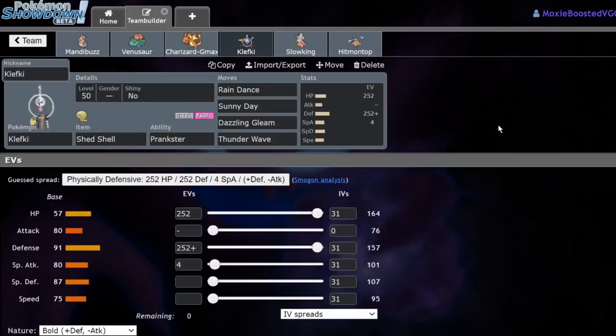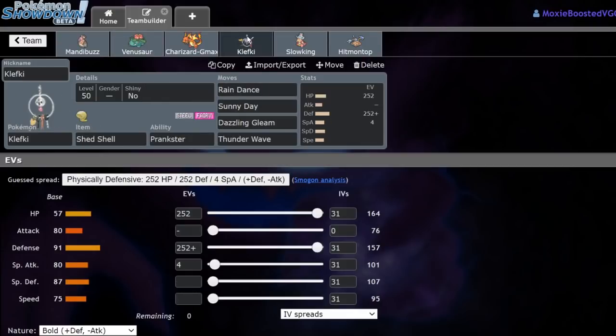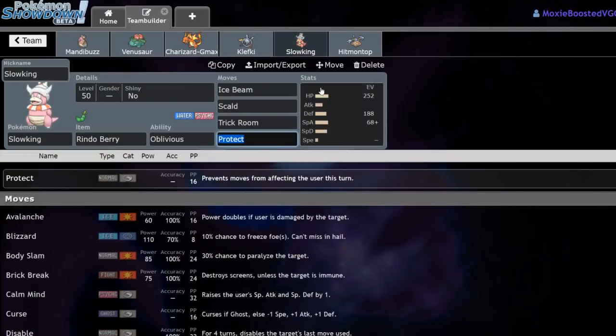Next up, we have Shed Shell Klefki, which is going to be really useful versus that Goth-Tel. It'll allow me to set up Sunny Day or Rain Dance and then just switch out on the trapping Gothitelle, because they tend to run Shadow Tag, which is really, really annoying. The Rain Dance is also going to be really cool for turning that Weather Ball into a water-type move to one-shot the Incineroar they have on their team. Dazzle Gleam, Thunder Wave — standard speed control on offensive moves.